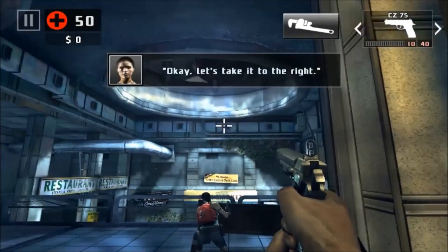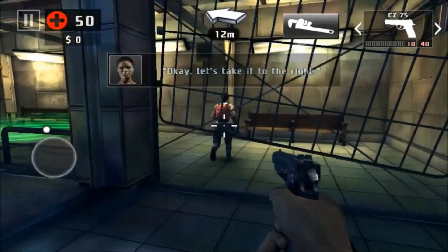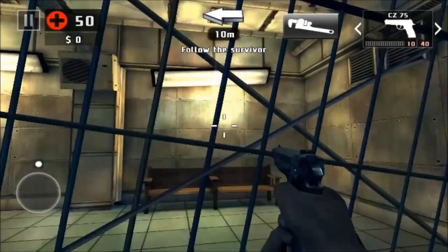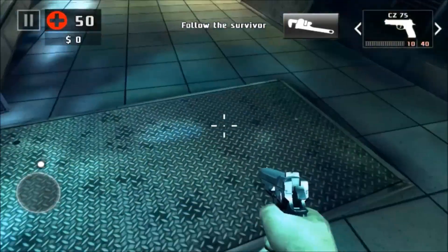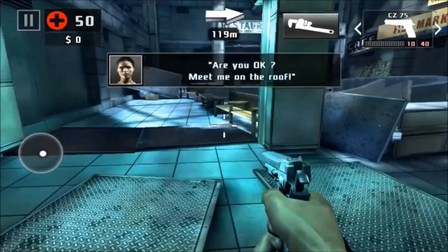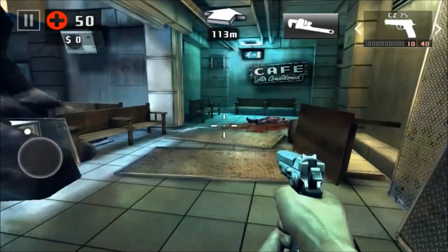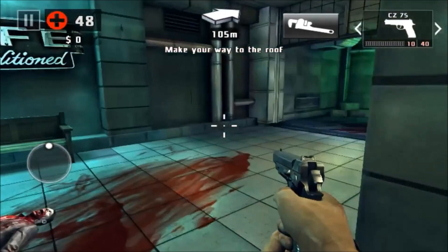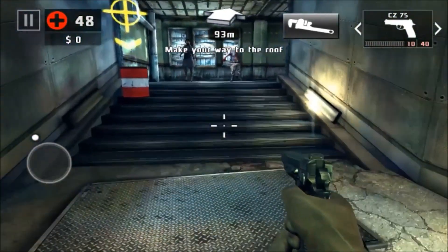Let's get started with number five, which is Dead Trigger. This is a first-person zombie shoot-em-up and it's so much fun. We don't have many zombie games on the PlayStation Vita except Dead Nation, and that's still just a top-down shooter. We don't have a first-person shooter zombie game, and not very many first-person shooter games whatsoever. Wouldn't this be amazing to have on the PlayStation Vita?